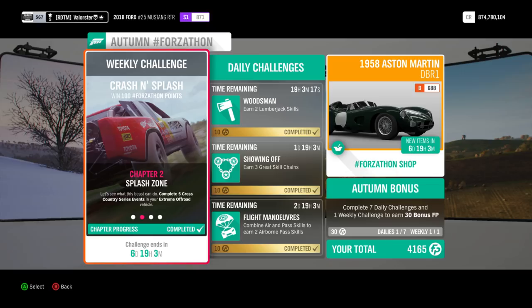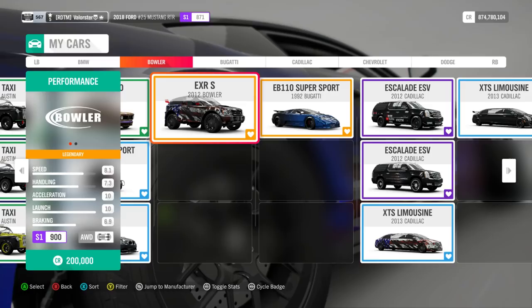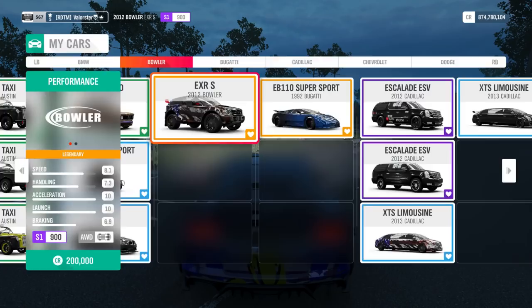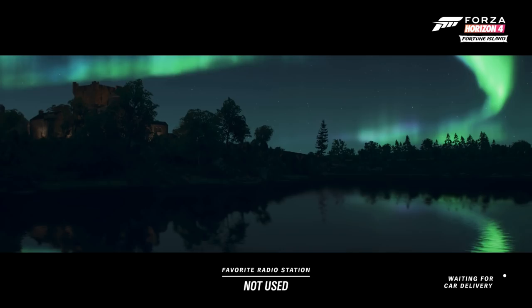The first weekly challenge requires you to own and drive an extreme off-road vehicle. The car I used for that is my Bowler. The tune and design have been shared a while ago — we had to use it before — so we'll use this one again for this challenge.